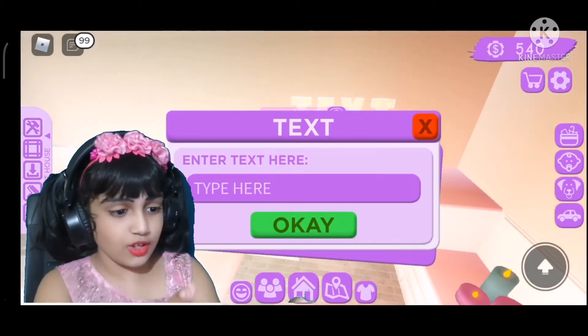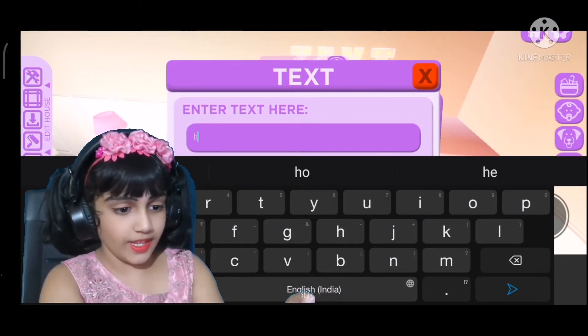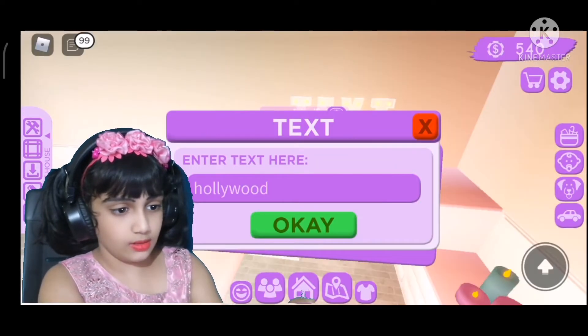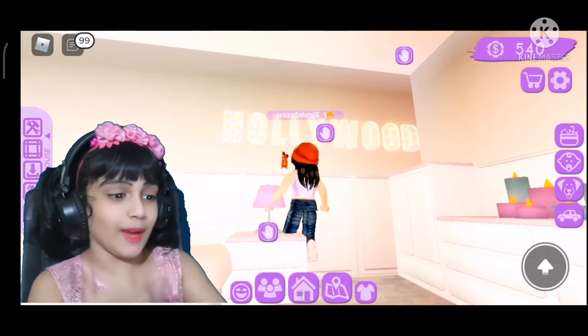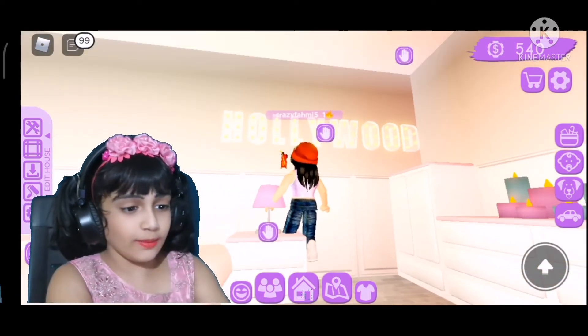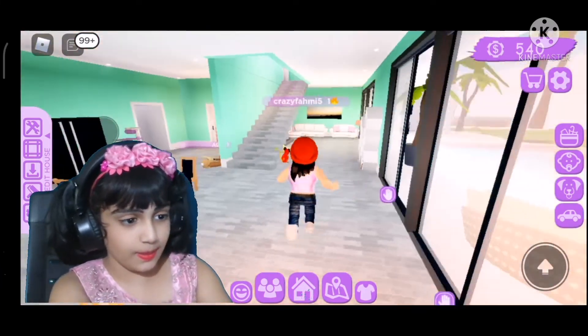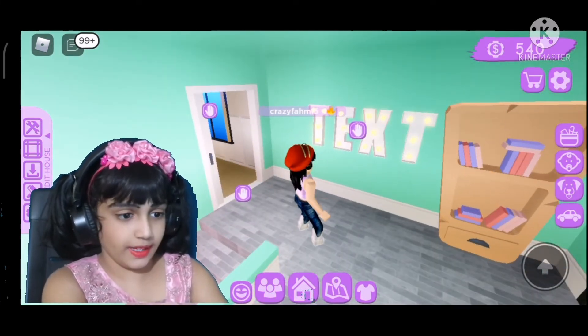What should we type guys? Okay, let's type Hollywood — H-O-L-L-Y-W-O-O-D. Whoa! I have Hollywood — I have a Hollywood light in my house guys! Now let's put something else here.